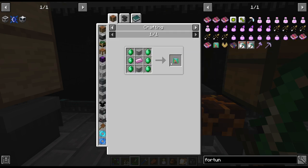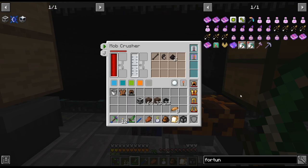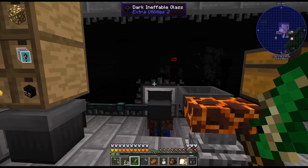That is a thing — it needs to be enchanted with fortune. I was just wondering, does that actually work? I have no idea. I was thinking that was that mob crusher thing, but no — Actually Additions.